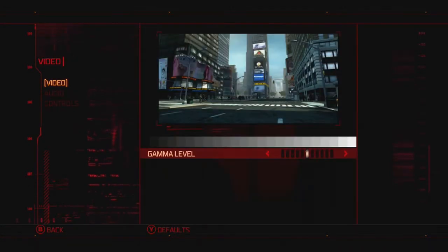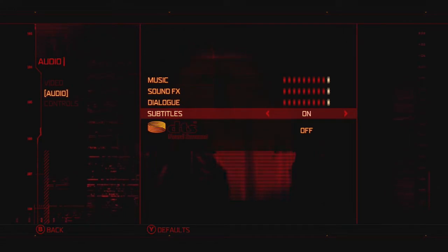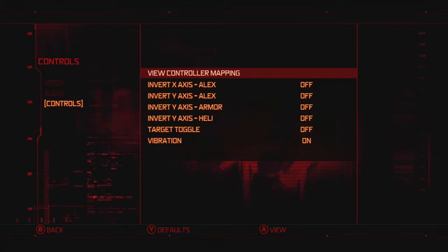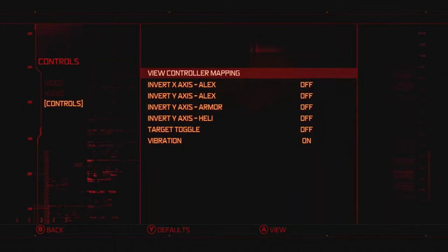Let's go to Options and check what we can find here. The game seems alright, so let's move forward. I'm going to turn on the subtitles because it's always good to have them on. Let's check the controls — it seems good to me. This is the button layout. We have a lot of movements and attacks, so all of the buttons have to be used.